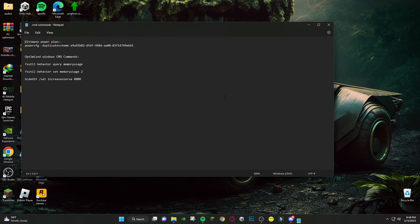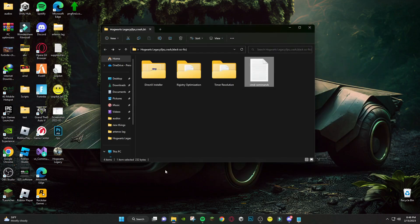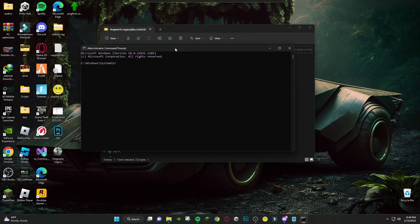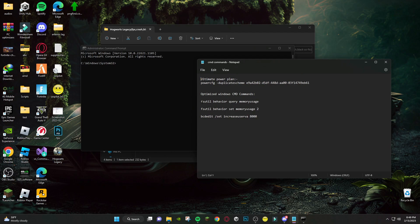After that, open this cmd command file. Now search cmd and open it as administrator. Then copy and paste the last three command lines and press Enter.